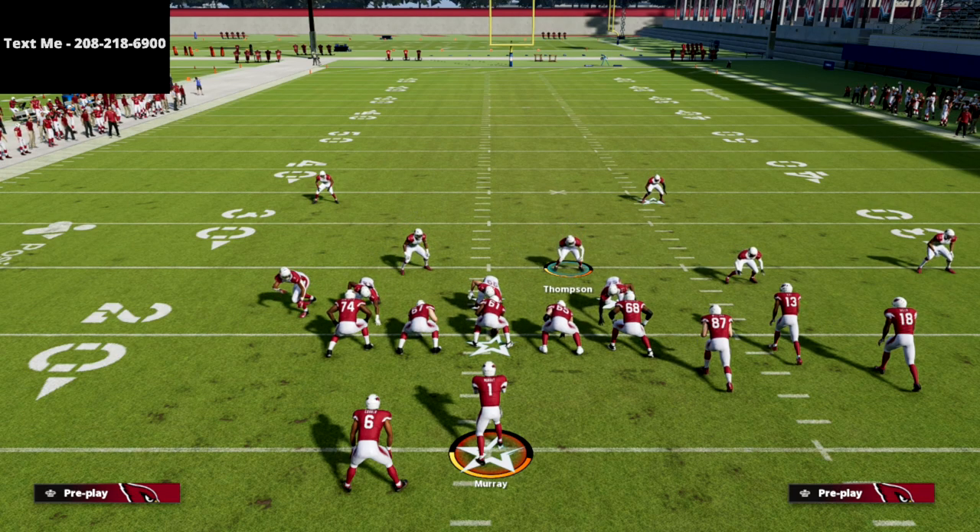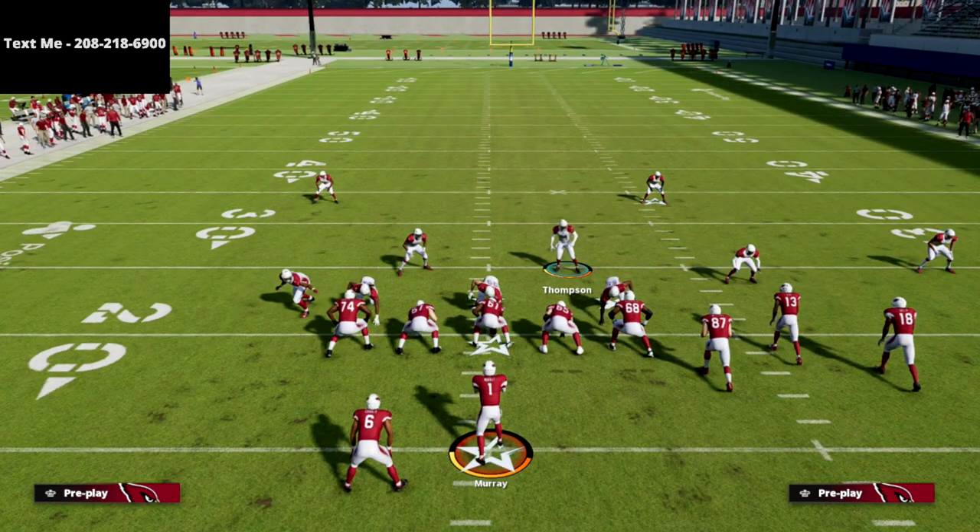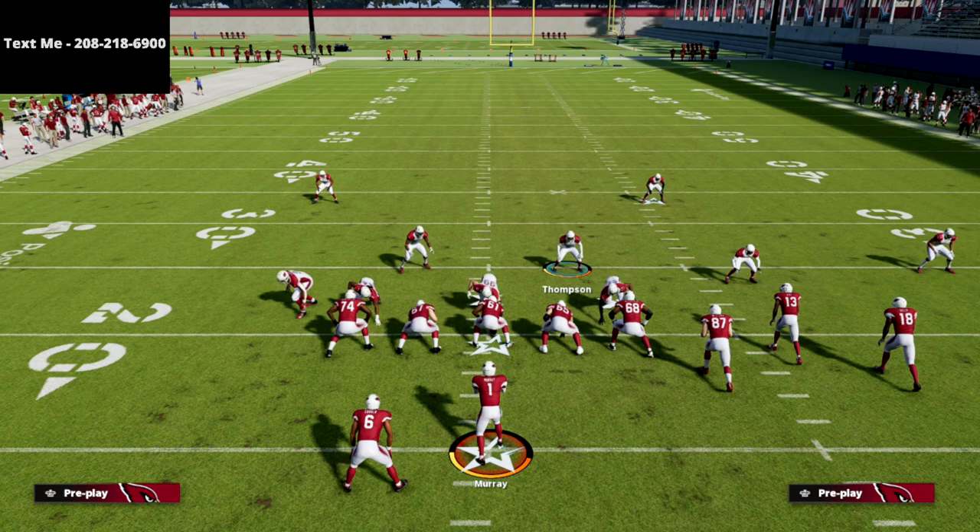If you've not gotten the Nickel 335 Odd defensive guide, I would highly encourage you to do that. I believe it features some incredible pressure in this game — the pressure you can get from this formation is absolutely insane. If you've not gotten that defensive guide, go ahead and get it today. There's a link in the description below and you can get that guide for just $15.